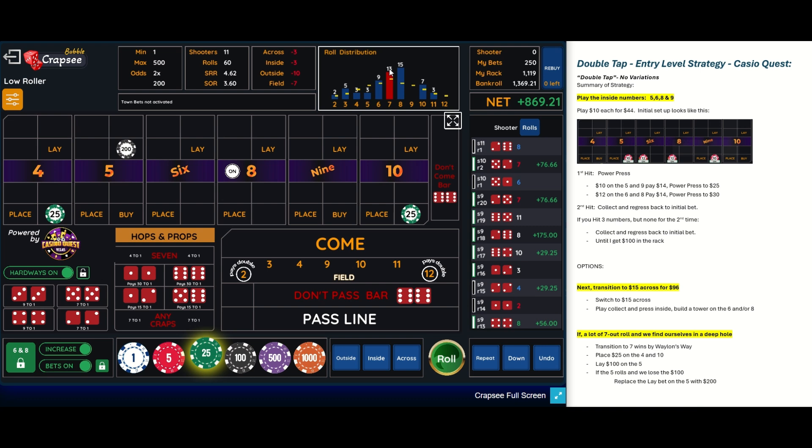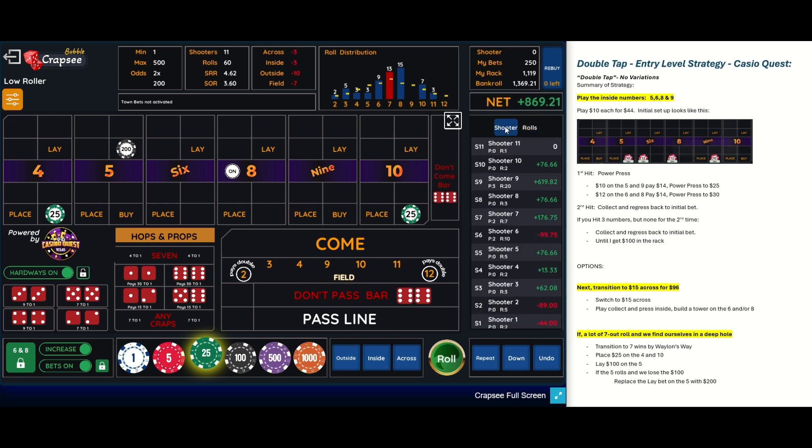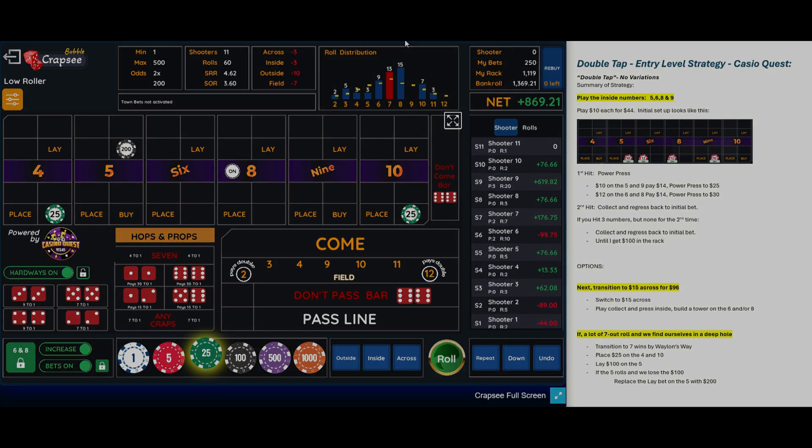There's an eight — that doesn't help us. And I think that is our 60th roll, so we're going to stop here. 60 rolls, three different strategies with some progressions, some double-ups, and towering a little differently than we would have normally. It looks like it turned out pretty well on this strategy. So as usual, if you like this video, give me a thumbs up. And as always, thanks for watching.